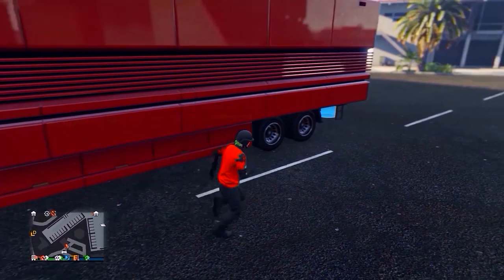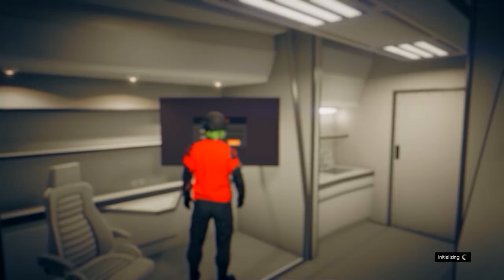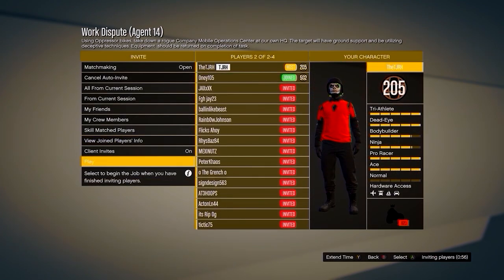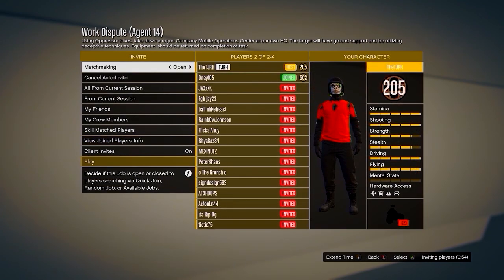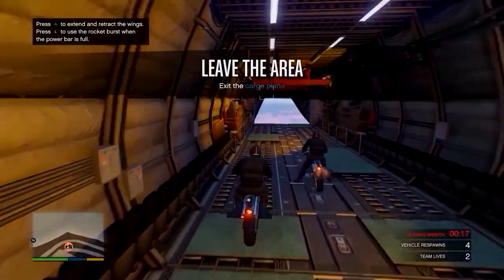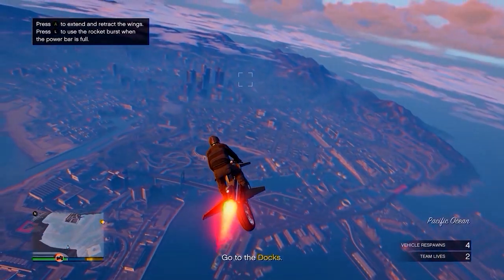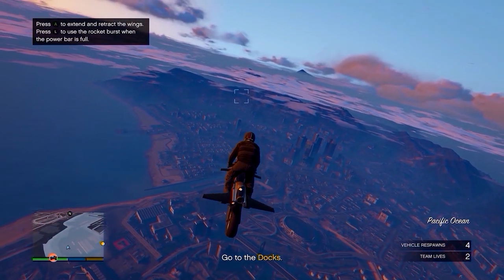To start the video, I'm going to show you quickly how to get the black joggers. You want to go to your MOC, then from here go to the computer at the back of your MOC and start up the mission called Work Dispute. In the mission, invite anyone and start it up — you should spawn in with the black joggers on. You want to go and fly to one of your apartments.